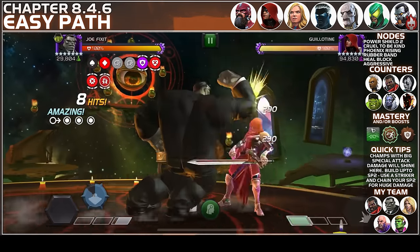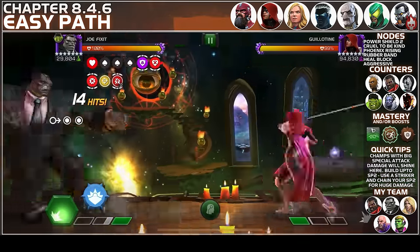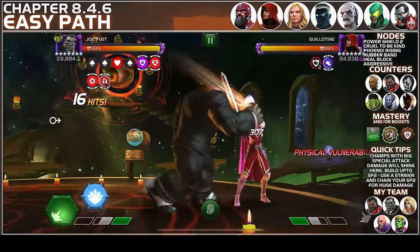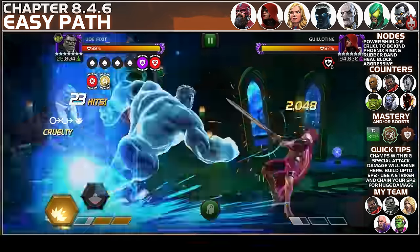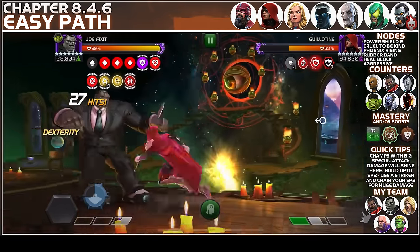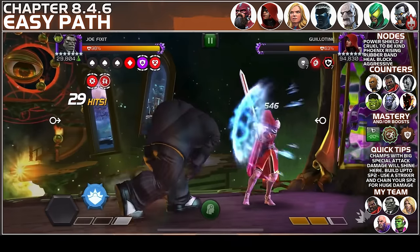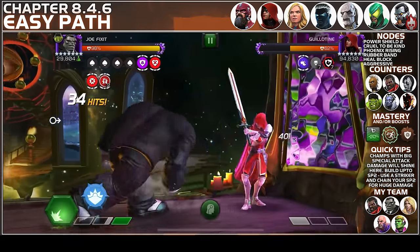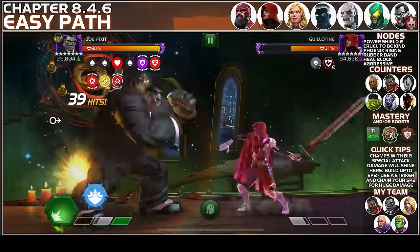The second fight is against Guillotine. I'm using Joe Fix-It. What I try to do is end my attacks into medium so I can get all those spades, and when I do an SP2 with increased attack rating I can finish this fight in one SP2. Right here I have four stings — I'll use a striker to convert those into cruelty, go into an SP2. That didn't crit; if it had crit that would have been it. You can use many different champions with big special damage. Some options are Ghost and Kitty — they also do great damage.